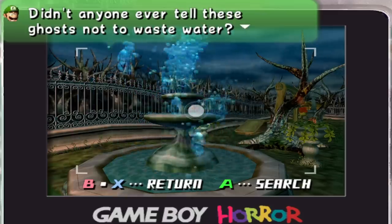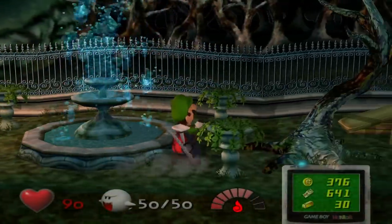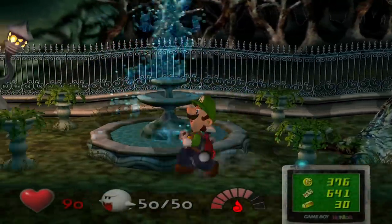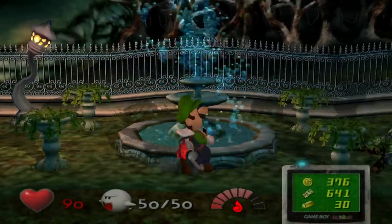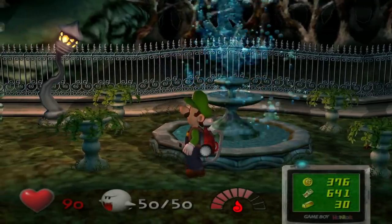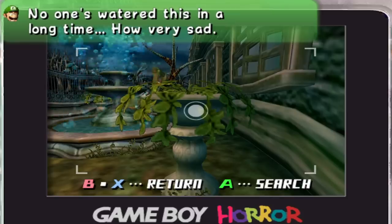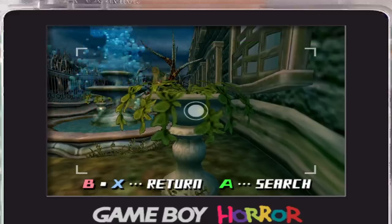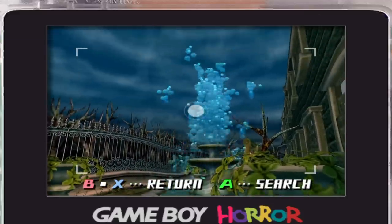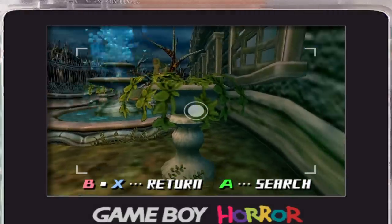Didn't anyone ever tell these ghosts not to waste water? Some drops are going outside the fountain, so they are wasting a little bit of water. Shame on you, Boos. Luigi says 'no one's watered this in a long time, how very sad.' I would say because the water fountain is right there — it wouldn't be very hard to just grab some water and plop it in there.